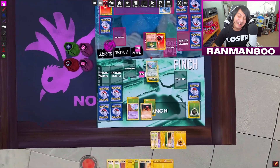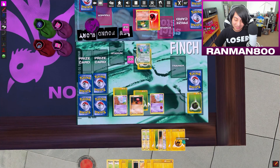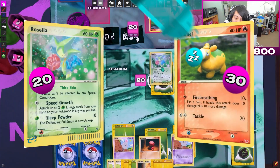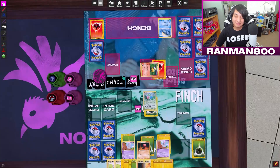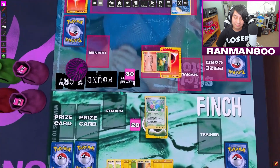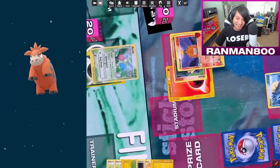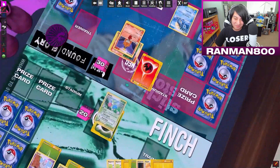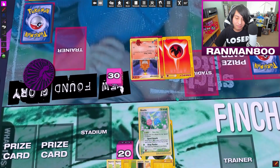I'll play another Spoink and attach a Spoink Power to him. I'll use Sleep Powder again. He's asleep — but can I evolve him? Yes, and evolving cures sleep. I had one more use in me, but I'm going to use Super Singe.